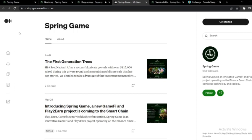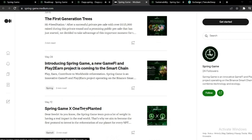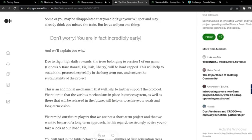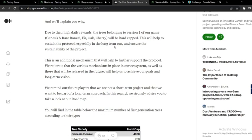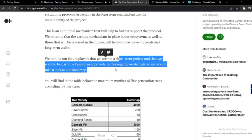Checking the Spring Game Medium page: there's an introduction and an article explaining the One Tree Planted partnership. Importantly, due to their high daily rewards, the trees belonging to version one of the game will be hard-capped. This will help sustain the protocol, especially long-term, and ensure the sustainability of the project. This is an additional mechanism to further support the protocol. They remind future players that this is not a short-term project and that they want to be part of a long-term approach.